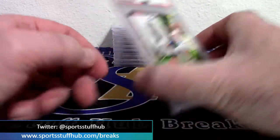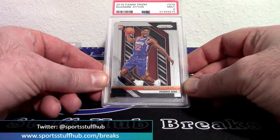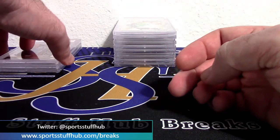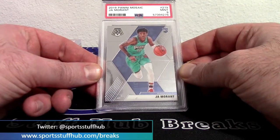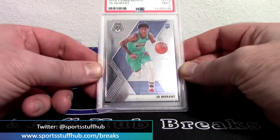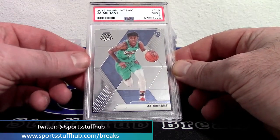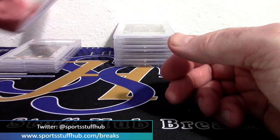Sticking with basketball, back to DeAndre Ayton: 2018-19 Prism rookie, mint nine. Ayton's value is kind of taking a little bit of a dump, but he's a big man — big man value doesn't always stay all that long. Another nine: Mosaic Ja Morant rookie base card. This is not the parallel, not a silver — this is a base Ja Morant Mosaic rookie. It's quite a different concept than what they did in years past. So right now we're looking at four nines and five tens.